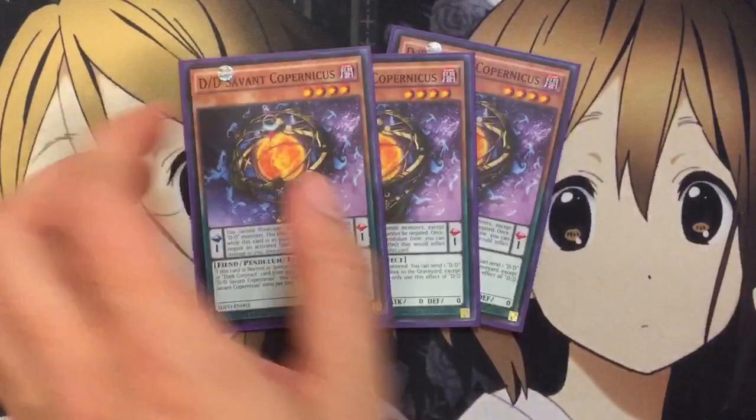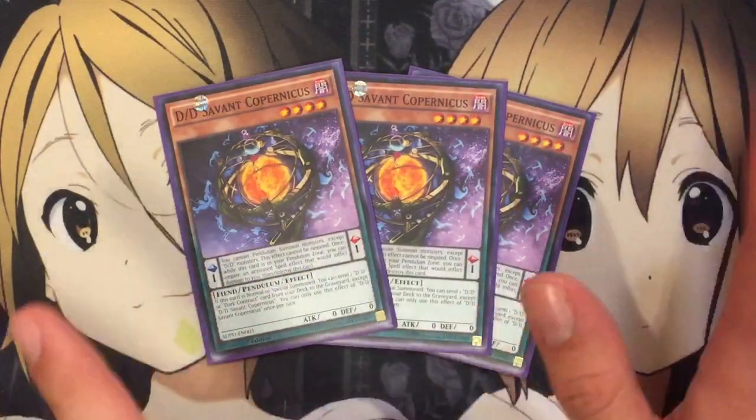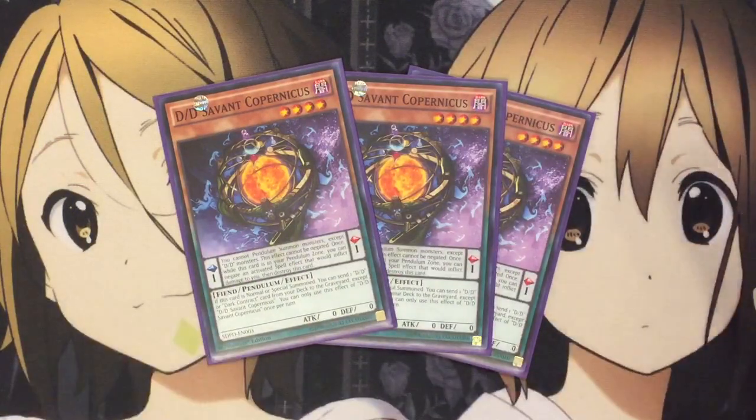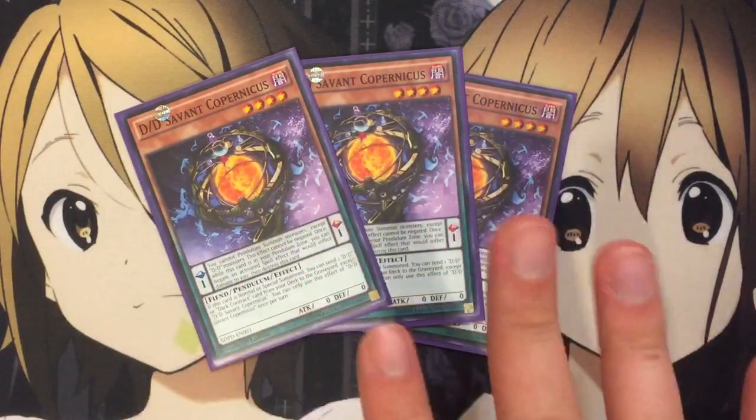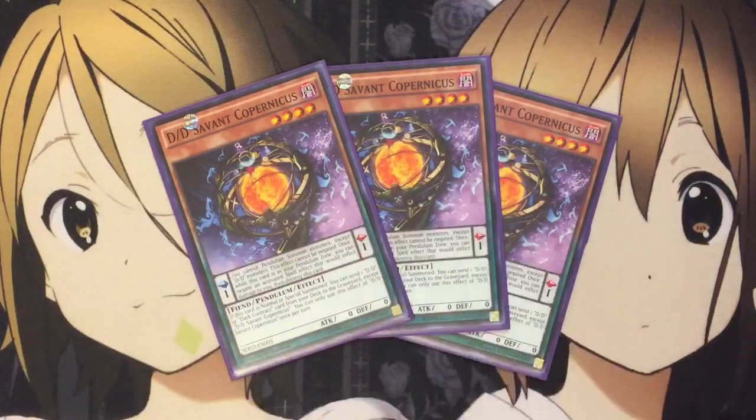I run three DD Savant Copernicus, a new card from the structure deck. When it's in the pendulum scale, you can negate the activation of a spell card that would inflict damage to you and destroy this card. It's a scale one pendulum, so very good — it contrasts Kepler, which is a scale ten, very well. When it's normal or special summoned, you can send one DD or Dark Contract from your deck to the graveyard except Copernicus, once per turn. So you get what you need in the graveyard for fusion summons with Necro Slime or special summon plays like King Ragnarok.